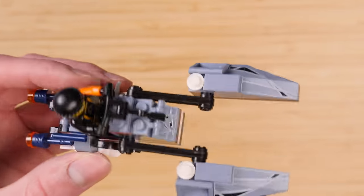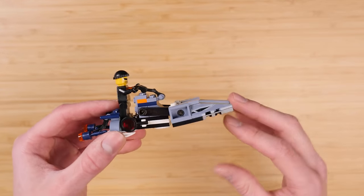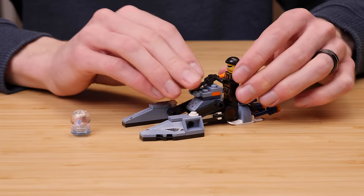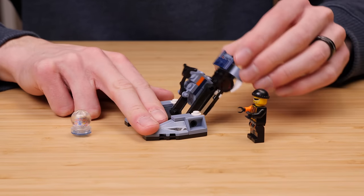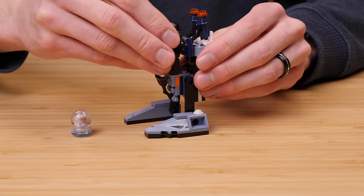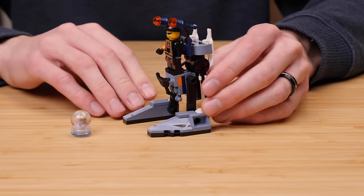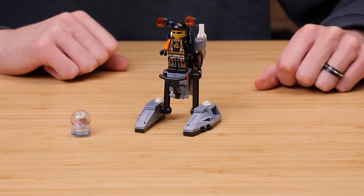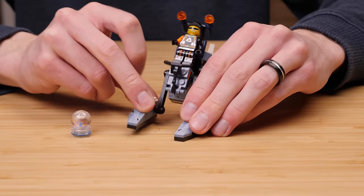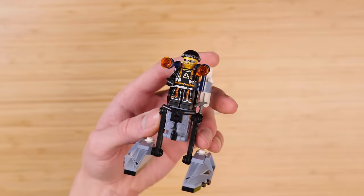A new sealed copy of this set is probably going to cost you $25 today. In terms of transformation, it's quite simple. These, which are typically sled blades, become feet for a walker. The controller unfortunately becomes a little bit useless, but it's a pretty drastic transformation from a sled to a mini robot, and that's pretty cool.